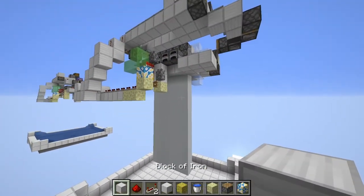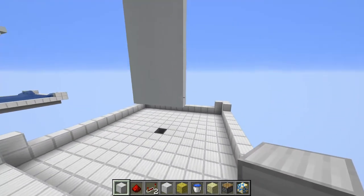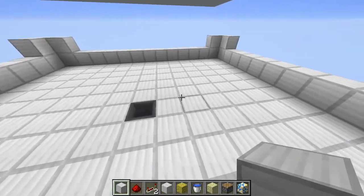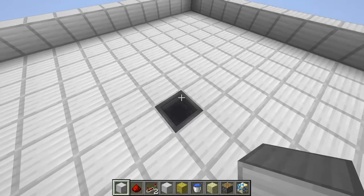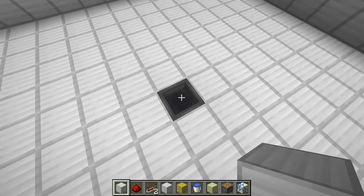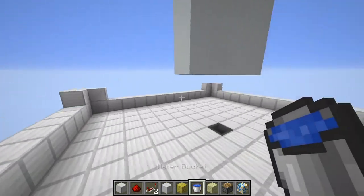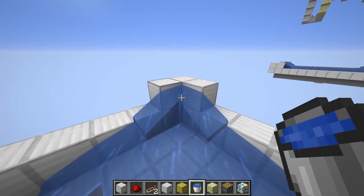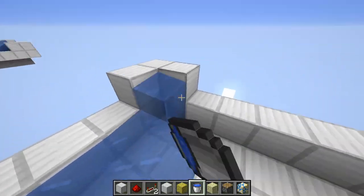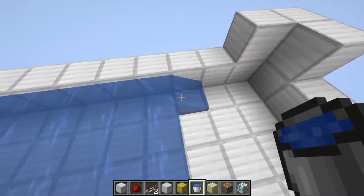Now moving on to the collection system. The blocks will come down out of the machine, and the reason you want to build the water 15 blocks low is just to give it space to funnel into your collection system. You can either have a hopper and chest below this, or just have an open hole with a water stream going somewhere else. For the water, build the corners up one higher than the rest, place water in, and make sure not to put source blocks under the middle three. Then just go around and fill the entire thing, and the water will funnel all into the middle.